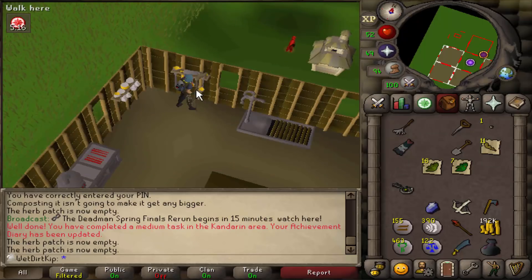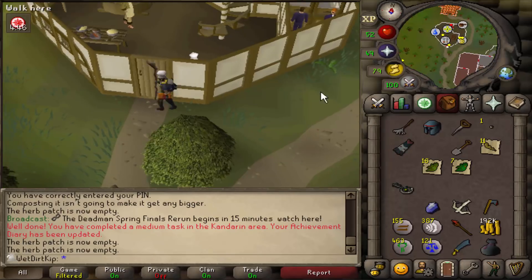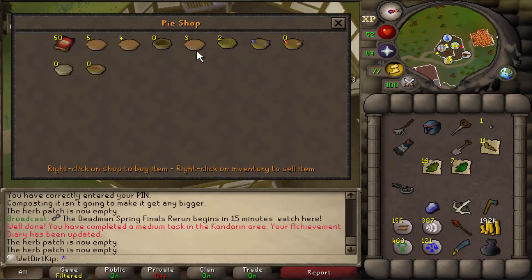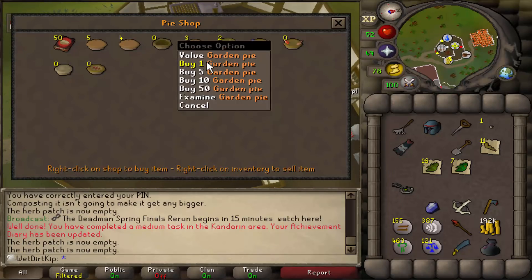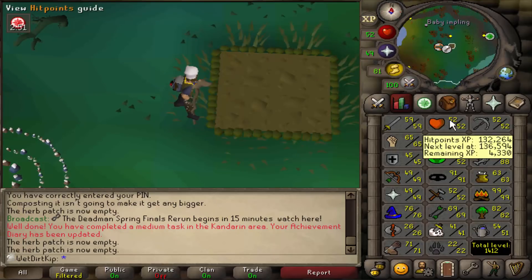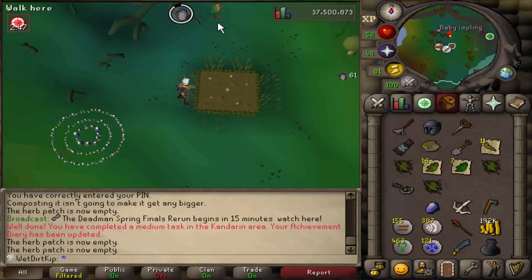In order to use the mushroom spore, what I'm going to do is search the shelves in my house and grab a chef's hat. With the chef's hat on, we can enter the Cooking Guild, and right in here if we trade this guy, he sells pies — and one of those pies is a garden pie. When we take a bite of the pie, our farming is temporarily boosted by plus three, so now we can plant the mushroom spore. And now I'm going to ultra-compost it too, hopefully it doesn't die.